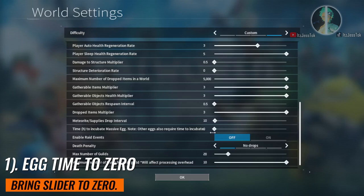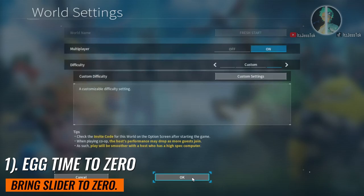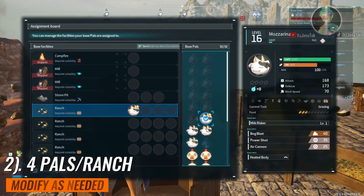It'll be easy to make. Number one, set the egg timer to zero in the world settings. Bring that slider all the way down to zero. You don't want to be waiting for the egg — it takes too long.